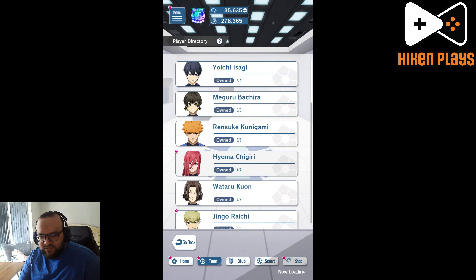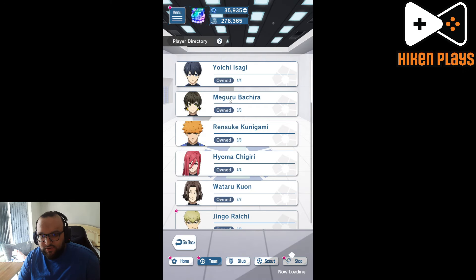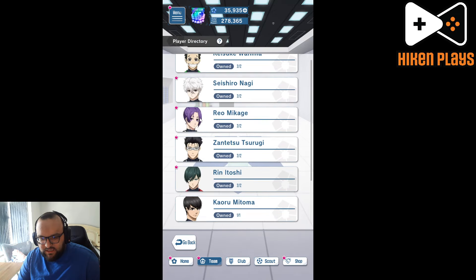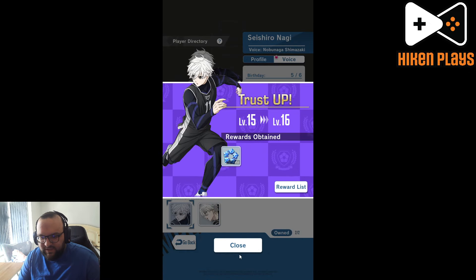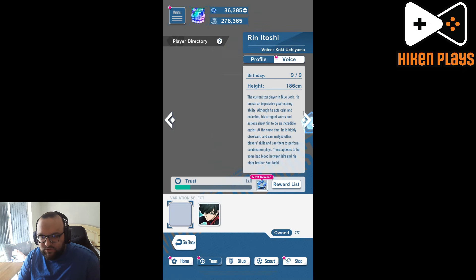Let's see if we've got gems as well. Guys, always go in and claim these gems. Look at that — just an extra 150. How can you say no? Raichi as well — another 150. We've ended up claiming quite a few, in fact. We must have been at the edge for quite a few characters. That puts us up to 26k gems.